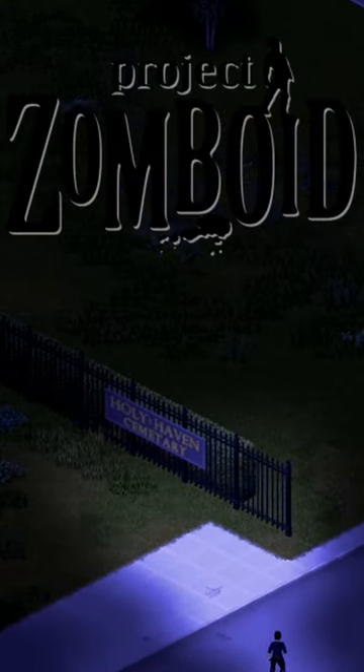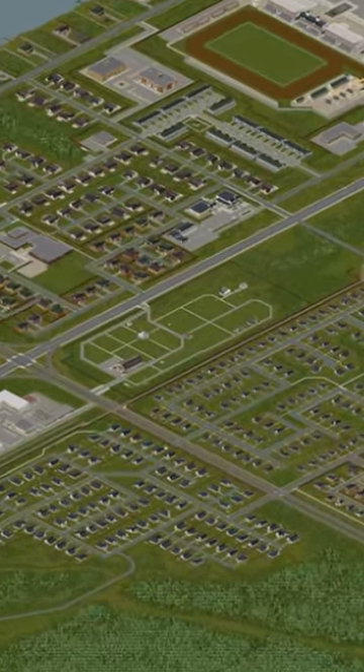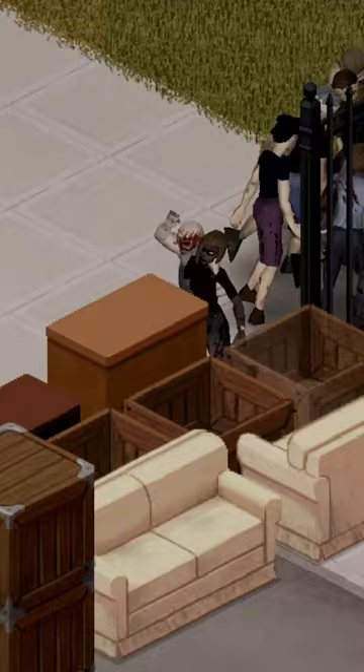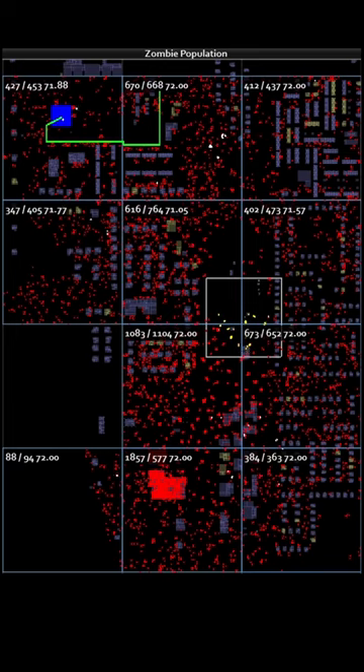You might want to consider the Holyhaven Cemetery as a potential base. Dominating much of southwest Louisville, the cemetery is an unlikely base. The graveyard is surrounded by tall fences with just two openings you will need to fortify. The area is hot, but the fences will help you deal with it.